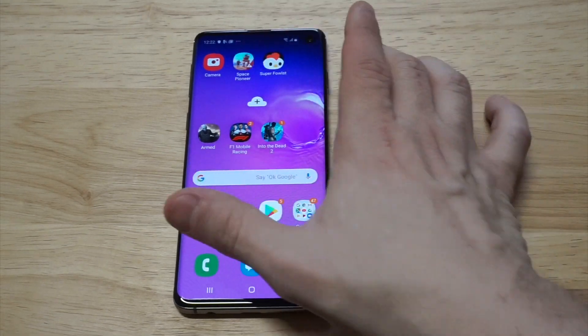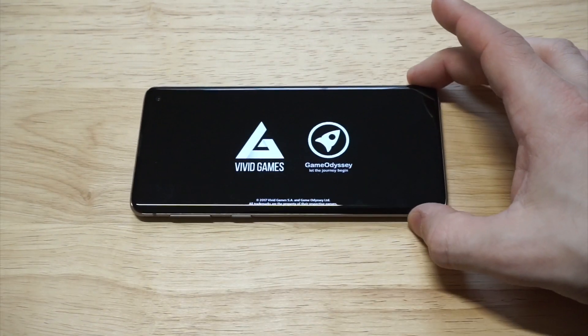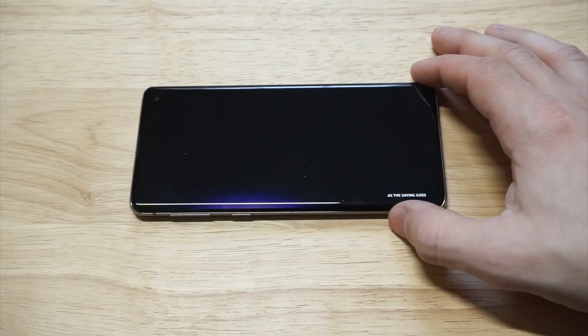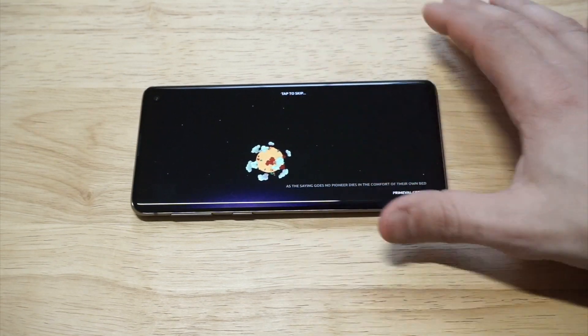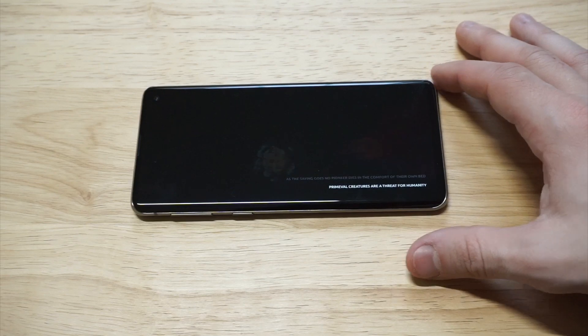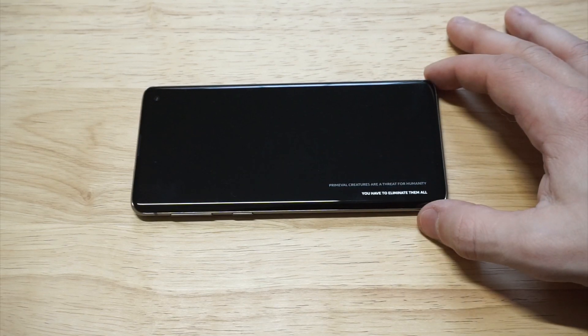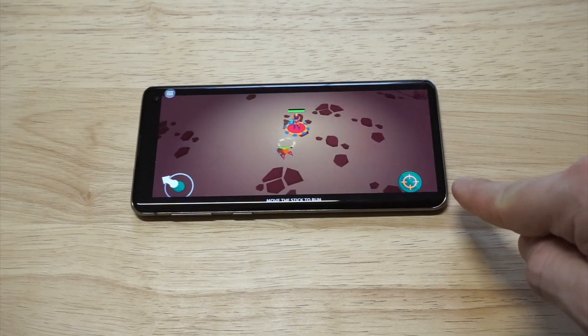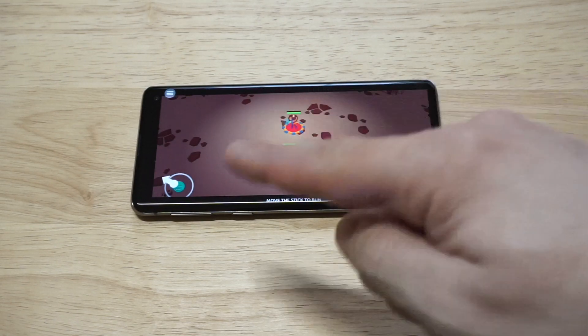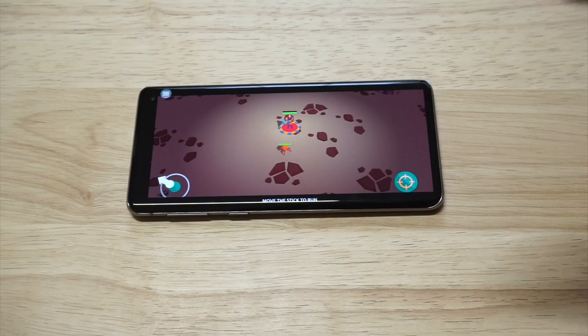I'm going to show you an example of this happening with a game called Space Pioneer. Anybody using this game will definitely appreciate this little trick because it's actually really annoying. So this is a third-person space shooting game — it's really cool — but as you can see it's not covering the entire screen on both the right and left side.